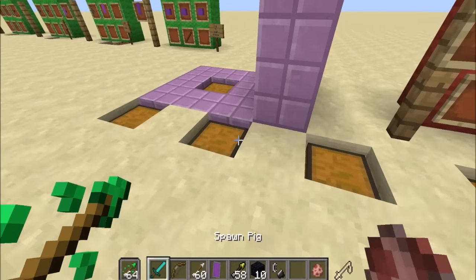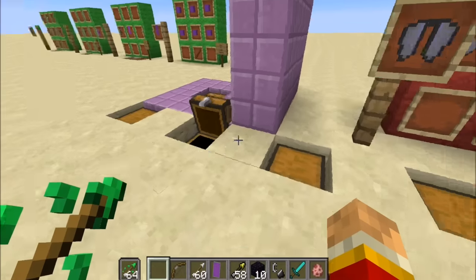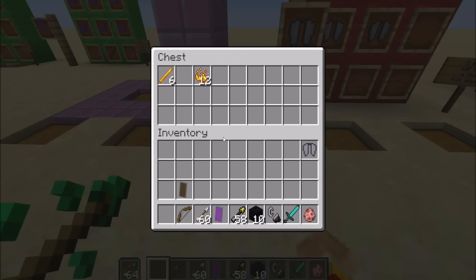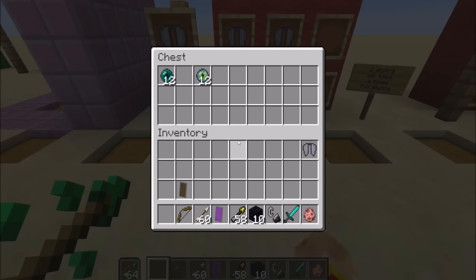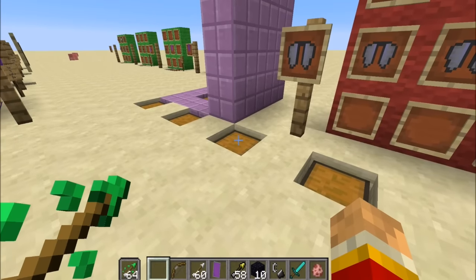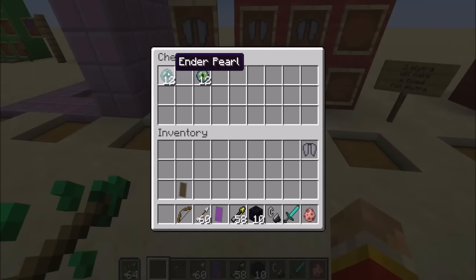In the Nether, be very well armed because you need to find a fortress. Once you do, find some blazes and kill them — you need six blaze rods, which give you twelve blaze powders when crafted. Then come back to the regular world and collect ender pearls. Tip: bring an ender chest into the Nether so if you get all your stuff you can put it in there and respawn without losing it. You need twelve ender pearls total, combining one ender pearl with one blaze powder to make an eye of ender.